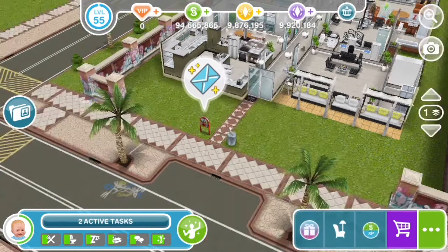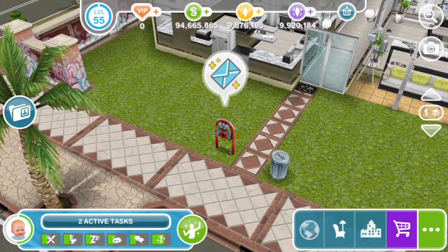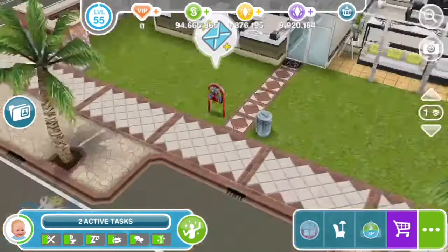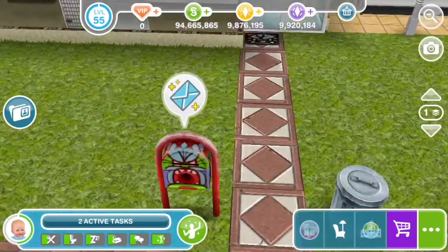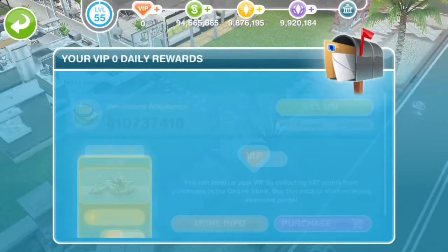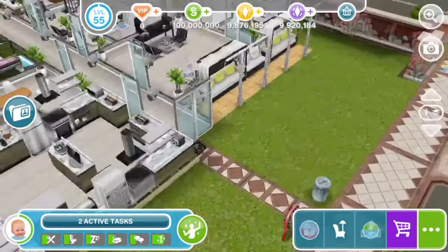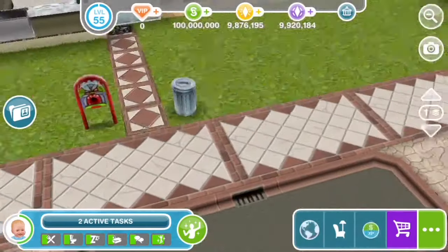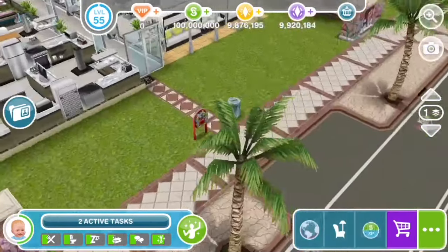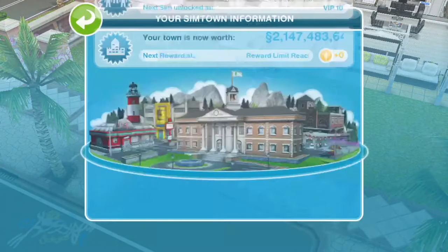The next method is to collect your daily rewards. You'll see a daily reward box — it'll be in different styles depending on your setup; I have the pro skater dream pad so mine looks different, but there should be an envelope on top. Tap on it to claim your reward. I get 10 million plus the VIP reward which equals 11 million every day. The amount depends on your time value — at 50 million time value you might get around 100,000.